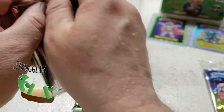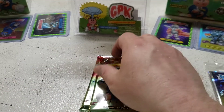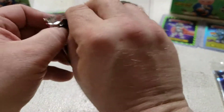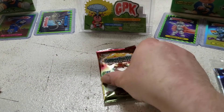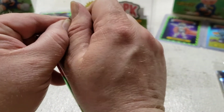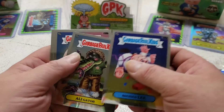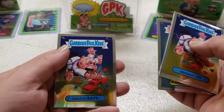Oh, damn proof. Try to find the other side — the struggle is real. Okay, we have Burstley Alligator, Grandula Angela, and Karate Kate.